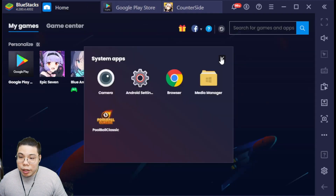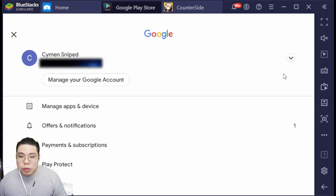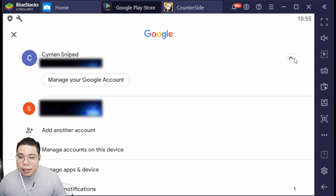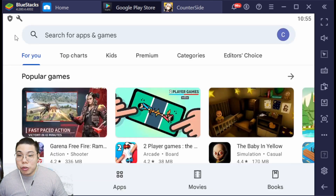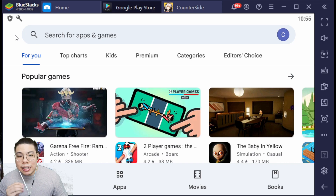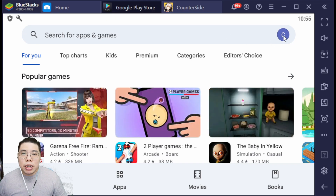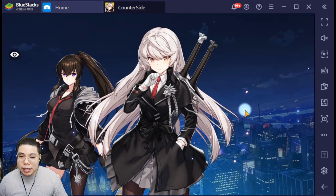What you want to do next is close this and go to your Google Play. You will probably be prompted to re-login. You have to click this button if you see that screen; if not, just re-login to the Gmail account you use linked to your Google Play Store and you should be fine. The email you use doesn't necessarily have to be the same email you use to log in to Counter Side — the most important thing is that for this BlueStacks instance, you just have to re-login to your Google account. Once that is done, just close it and go back to Counter Side.